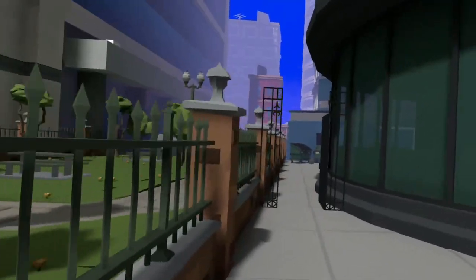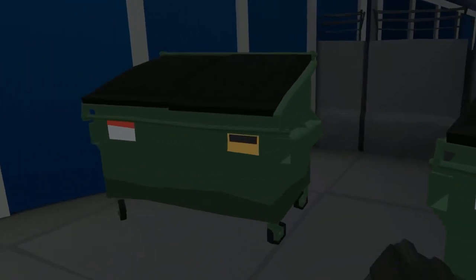Go to this ATM, grab the coin, bring it to the parking meter, then turn straight around and head over here. Behind the dumpster you'll find the green potion.